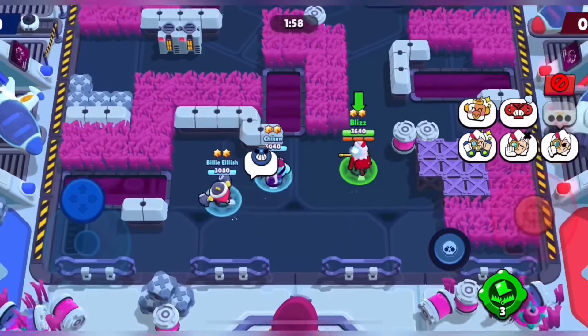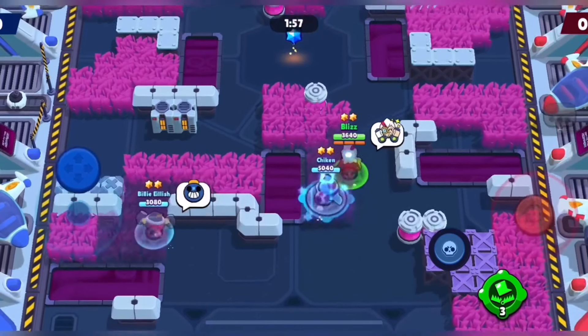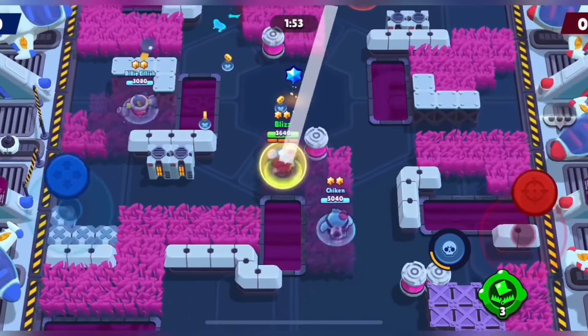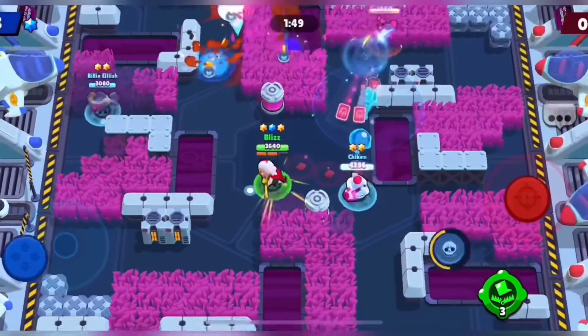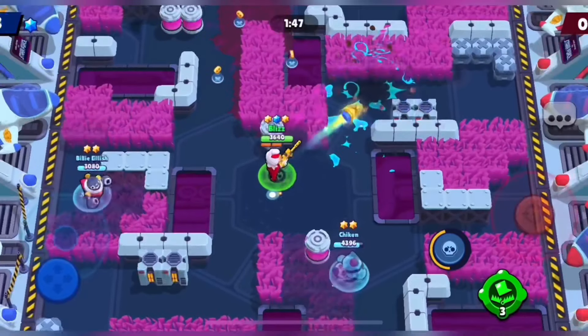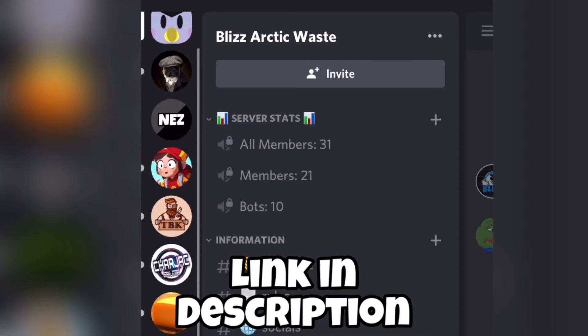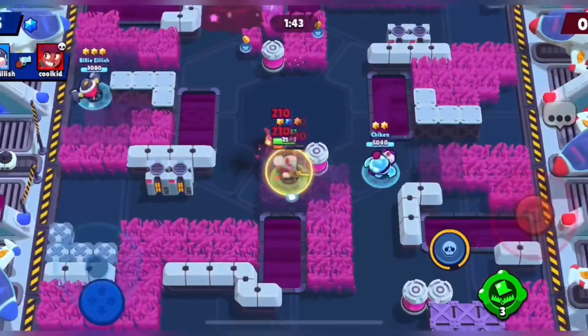Tip number two: what I recommend is playing with friends or people you can trust. When playing with friends, you have some sort of communication, and not only that, you guys will be deciding which Brawlers to play and know which kind of team compositions you'll be running. However, if you're a lonely person like me, I recommend joining a club or even Discord servers, where you can find people who are willing to push trophies with you.